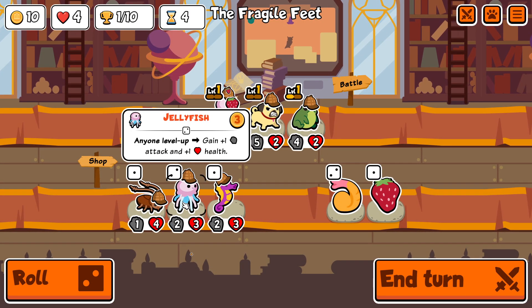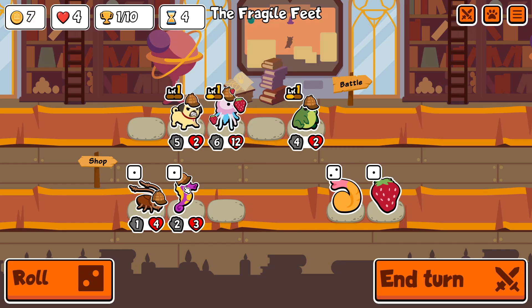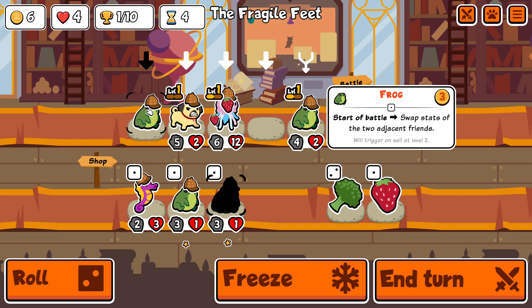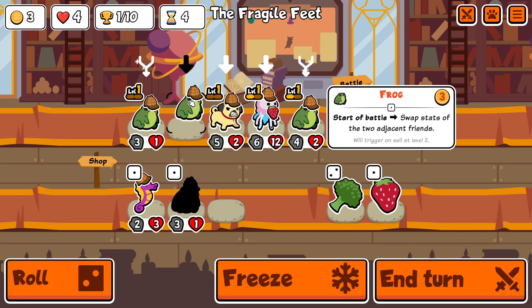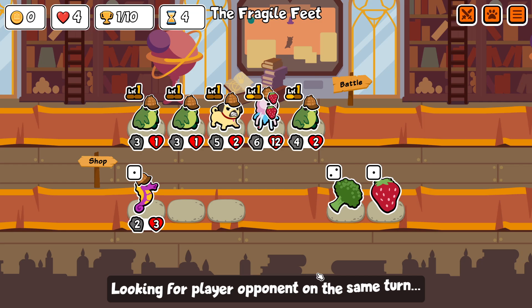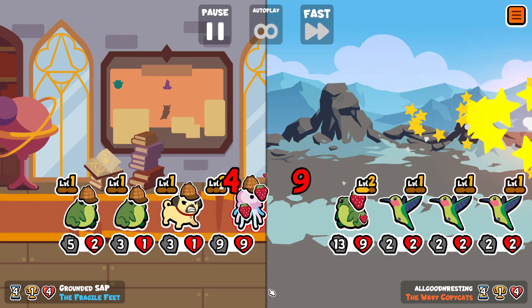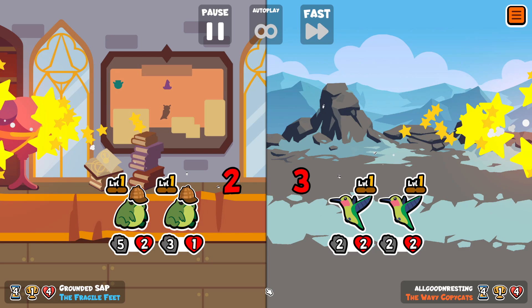Some of the tier 4, 5, 6 units — it feels like realistically you need to have double swap ready to have any chance at all. So here you can see I'm taking extra frogs, and that's because I'm going to be trying to set up to have two level 2 frogs or a level 3, and be able to double swap once I find the units I'm looking for.